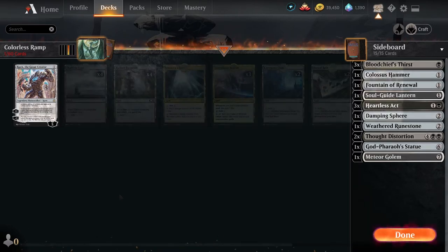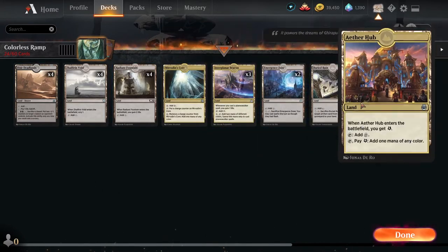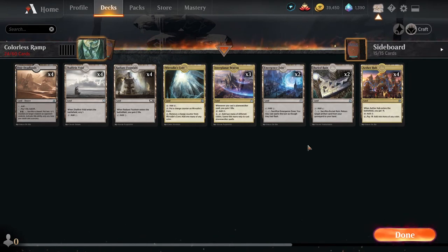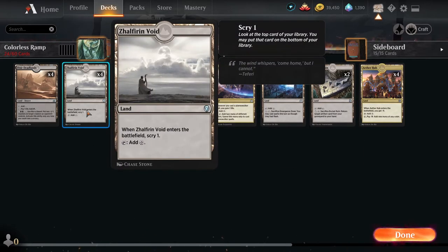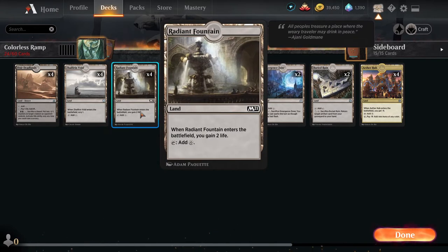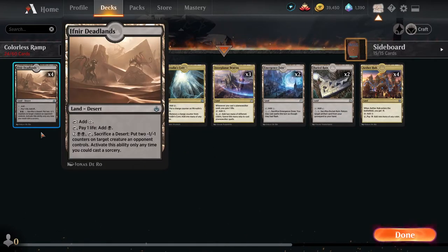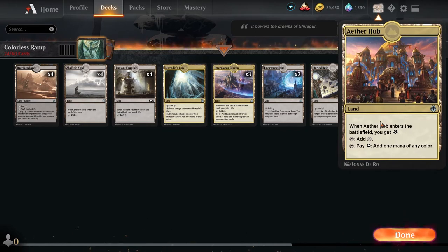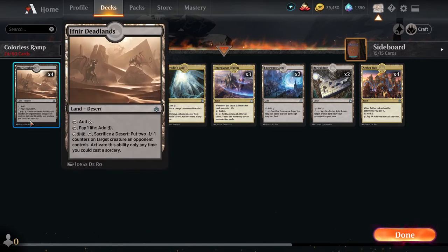Normally the land base doesn't take more than a minute, but considering this is colorless there are a couple things. The advantage of a colorless deck is you can utilize a lot of utility lands that normally you don't get to use because you need to focus on specific colors. Zhalfirin Void helps us fix our next draw with Scry. Radiant Fountain helps us stabilize with two life gain. Mirrodin's Core, Aether Hub, and Infinite Obliteration Deadlands are the cards that are going to help us fix our color for black so we can cast those removal spells if we need to. That's how we actually do it with this deck. You're not often going to utilize that secondary ability of the Deadlands, and similarly the Aether Hub's energy does absolutely nothing else for you.